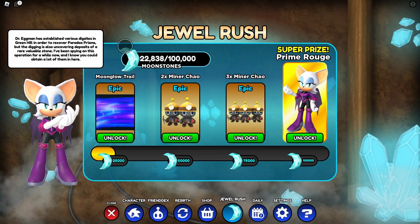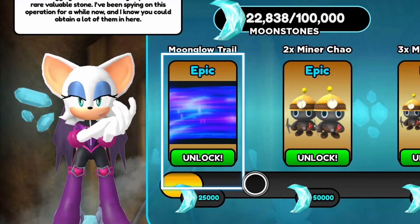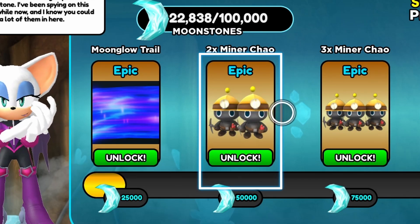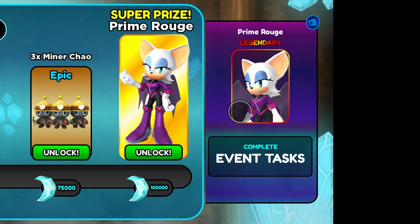So in this update, Jewel Rush, we're going to have to collect 100,000 Moonstones. With 25,000 Moonstones you can get the Moon Glow Trail, at 50,000 you get 2 Minor Chaos, at 75,000 you get 3 Minor Chaos, and then at 100,000 you get Prime Rouge.